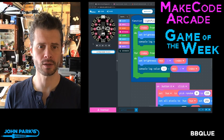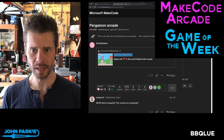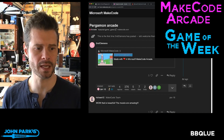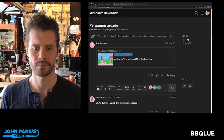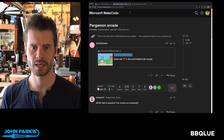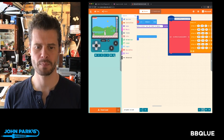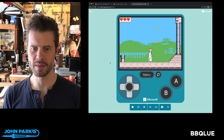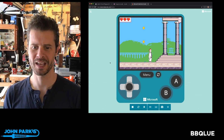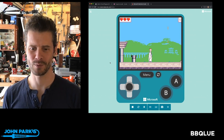Now I want to take a look at my MakeCode Arcade game pick of the week, and my pick this week is Pergamon Arcade. This is a really beautiful, unexpected subject matter — Greek mythology in a side-scrolling adventure game.